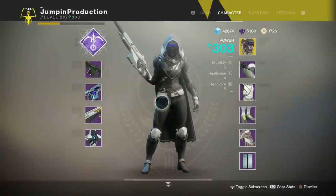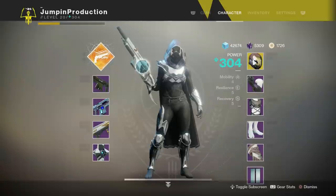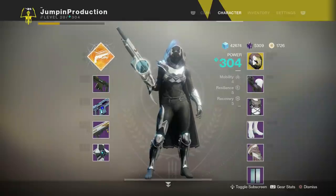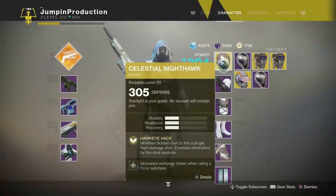Now moving on to the Gunslinger. For the PvE setup, I personally can't recommend the Gunslinger all that much for PvE — the Arc Strider and Night Stalker are just way better. However, there is one thing the Gunslinger gets that's amazing: the Celestial Nighthawk exotic helmet. This is a boss killer that makes your super do so much damage. I'll show a clip using it against the final raid boss hitting for crazy damage. But overall without the Celestial Nighthawk, there's not much reason to use the Gunslinger in PvE.